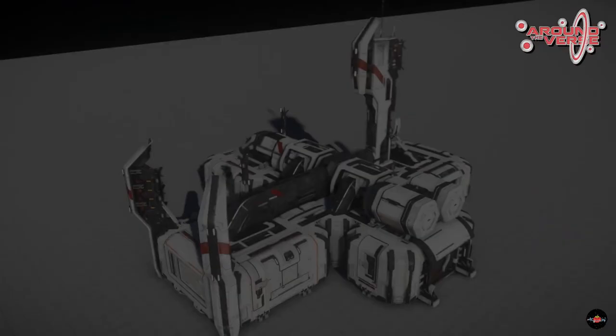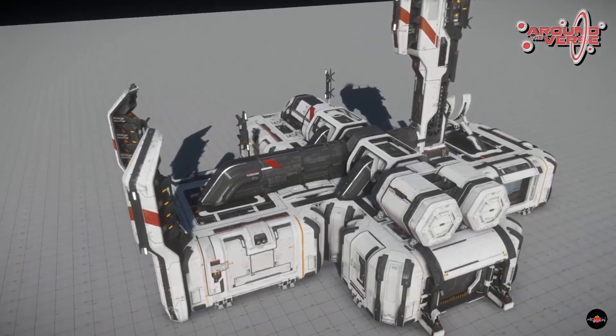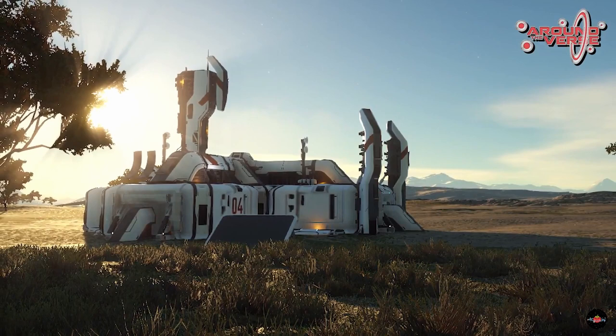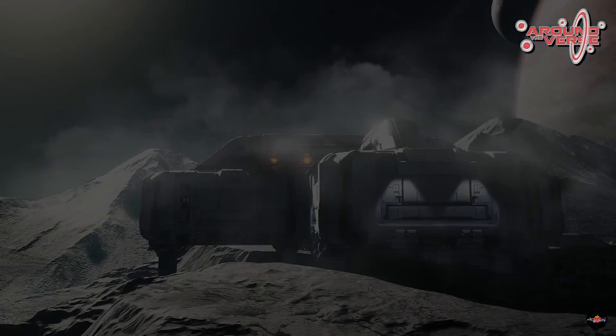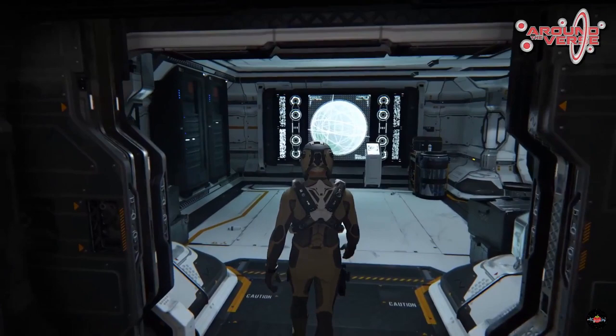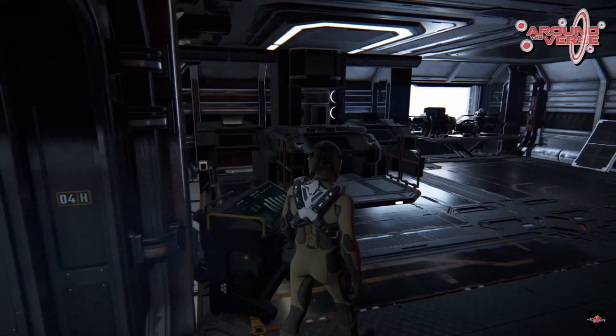First up, we're checking in on an episode of Calling All Devs from July 2nd, where a question was asked to systems designer Vitus Okunus about life support systems and how many people will be able to be in a single ship before overloading the system. Vitus explained how each room has a volume, and each volume is filled with a certain amount of gas. There are producers of oxygen and consumers of oxygen, which are the players.